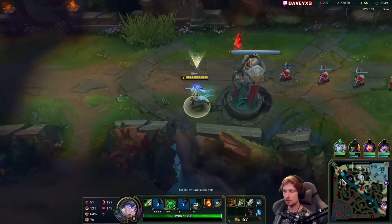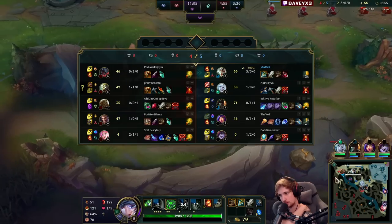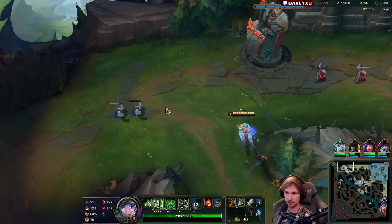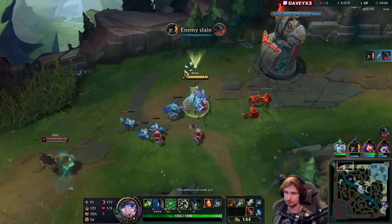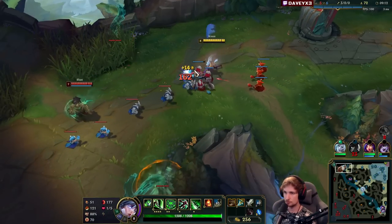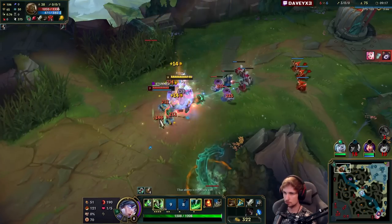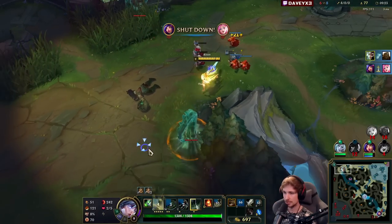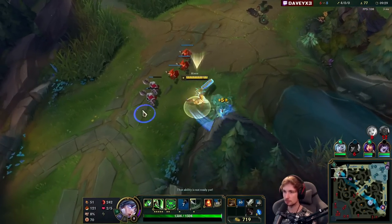Against Illaoi you just have to dodge the E, and if you do that you can kill him quite easily. His main damage comes from his E because that gives him the extra damage if he ults. He's respecting me — no chance for him. He went for the CS and tried to Q — that's a chance for me to all-in.